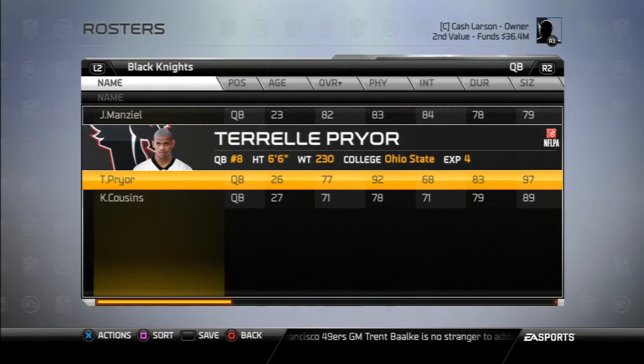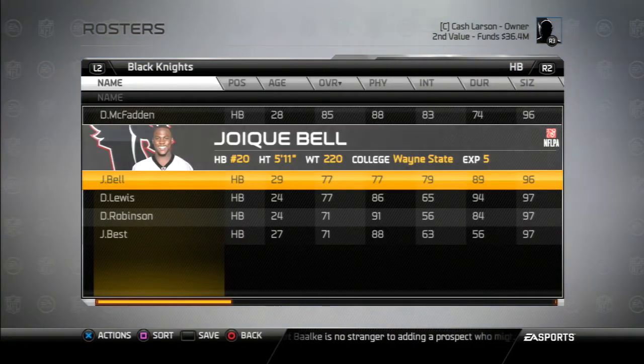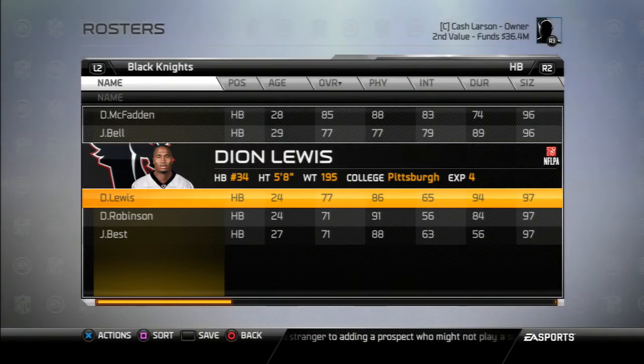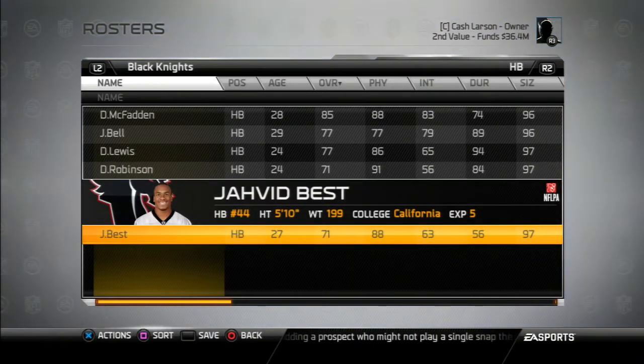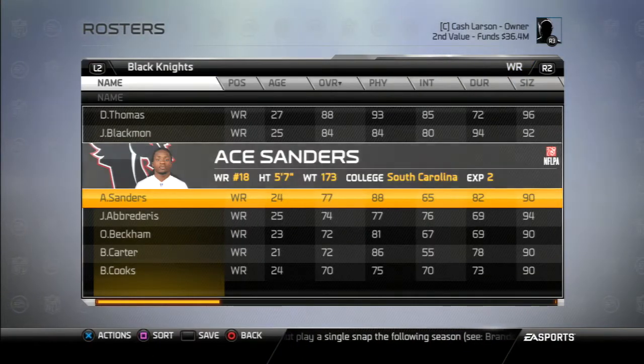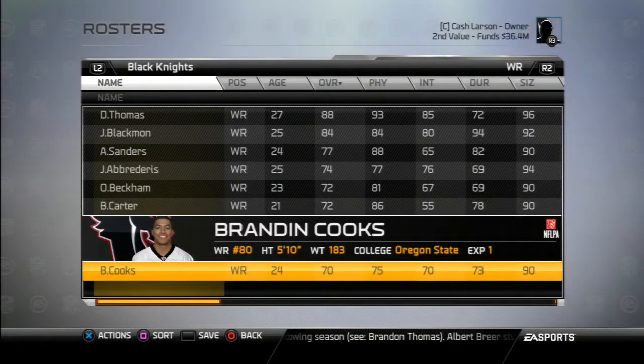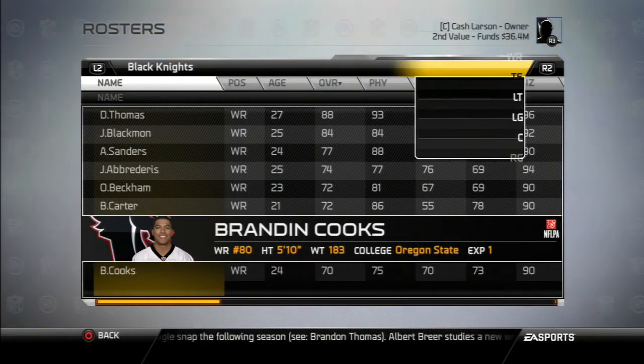First off, I'm going to show you the team as it looks right now. I added a few more players to add some competition for the preseason. We got Terrell Pryor at quarterback. We got Deion Lewis and Javid Best at running back, not going to compete for a backup spot. Added Brandon Cooks, a second-year player out of Oregon State, to see how he might do.